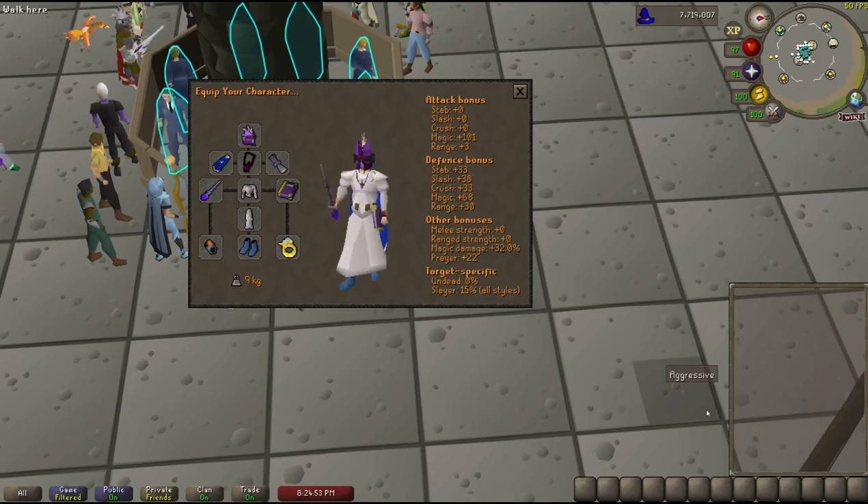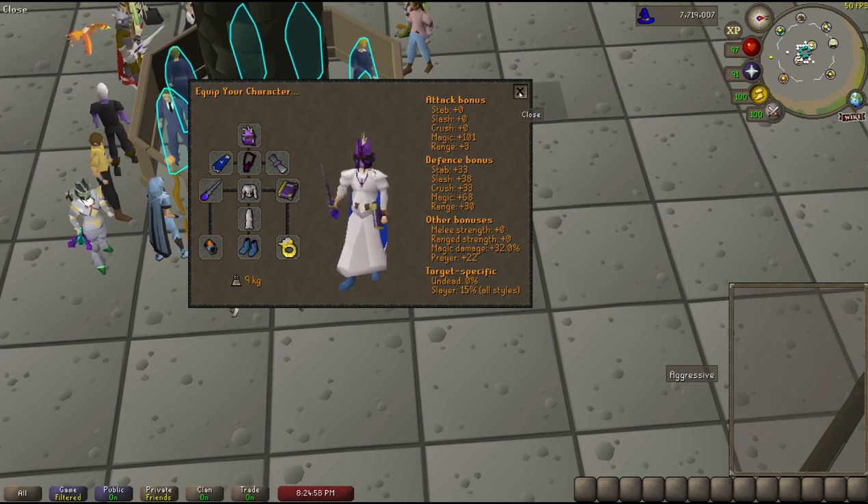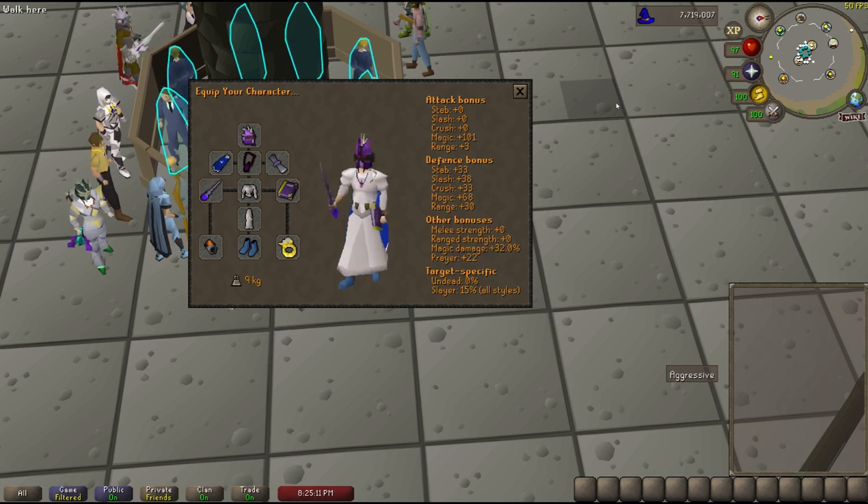Make sure you bring an occult necklace, as this provides a 10% damage bonus for only around 800k. An imbued god cape gives a 2% damage bonus, so make sure you bring that. A book of darkness provides a plus 5 prayer bonus, which means I would bring this even over an arcane spirit shield just for the prayer bonus. You also want to bring a tormented bracelet or barrows gloves — the bracelet is a 5% damage bonus. For boots, you probably want to bring devout boots for their plus 5 prayer bonus, though I was simply using mystic boots in the video. And finally, bring a blessing for the added prayer bonus.